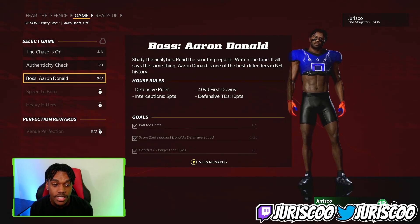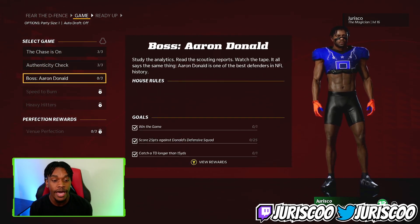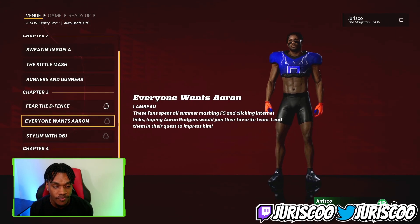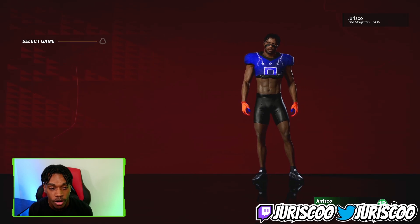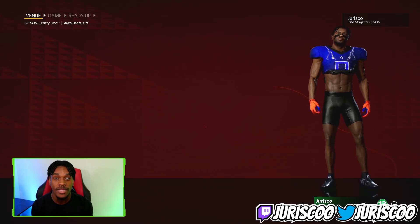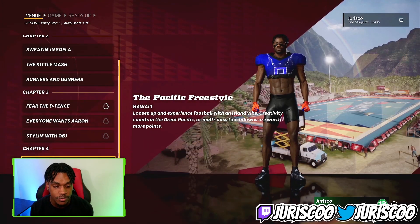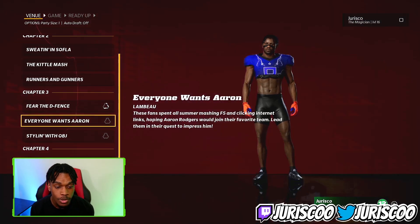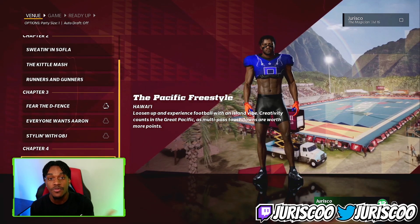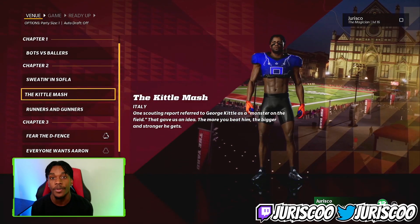Once all chapter one and two objectives are done, chapter three opens and you can start playing it. If you do not complete all your objectives in the first two chapters, you cannot play chapter three. For chapter four, you have to complete every single objective in chapter three, and then chapter four will open. Once that's done, you'll be done with the campaign.